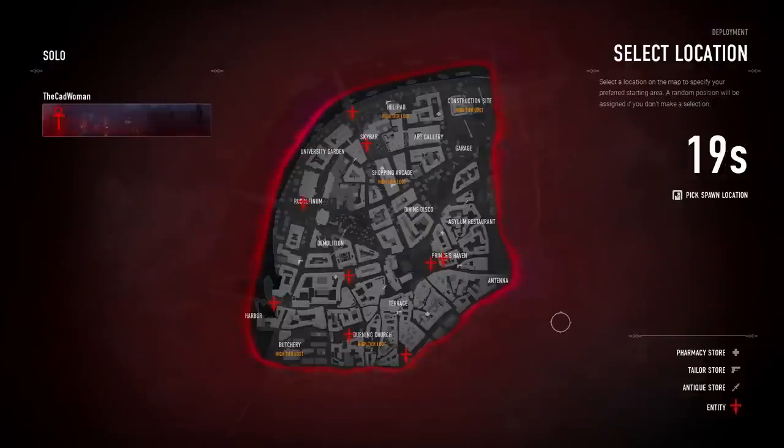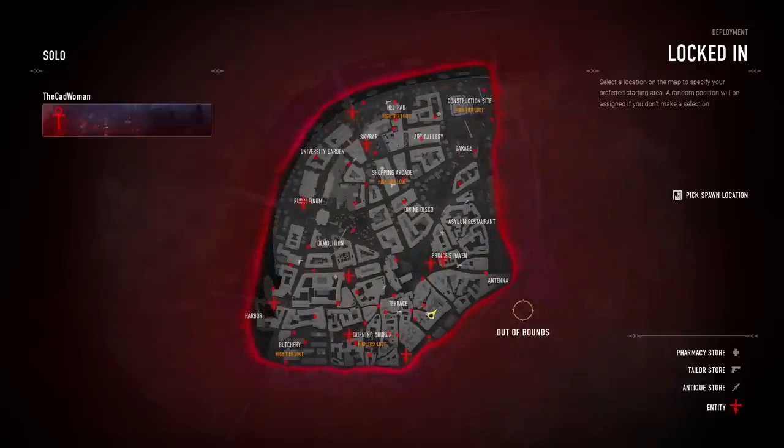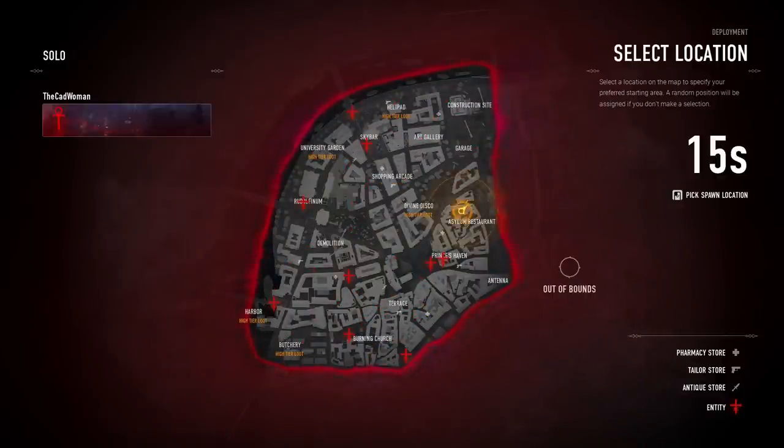When a match is found, the first thing you do is choose your spawn point on the map. There's no plane, no parachute, no jumping — nothing. You simply pick a location and within a small radius you can see if other players will be spawning nearby. In squad mode each member picks a spawn point separately, so you can start close together or spread out. During the countdown you can change locations as much as you want, and if you don't choose at all a random spot will be assigned to you.